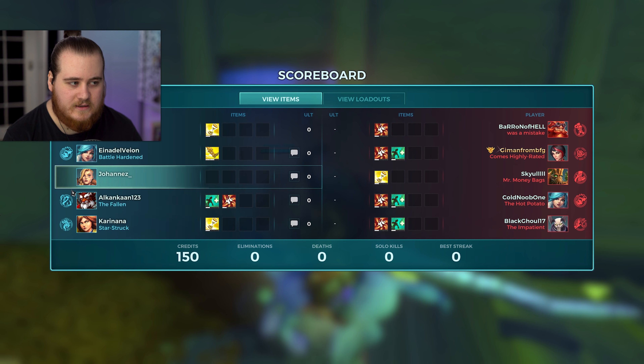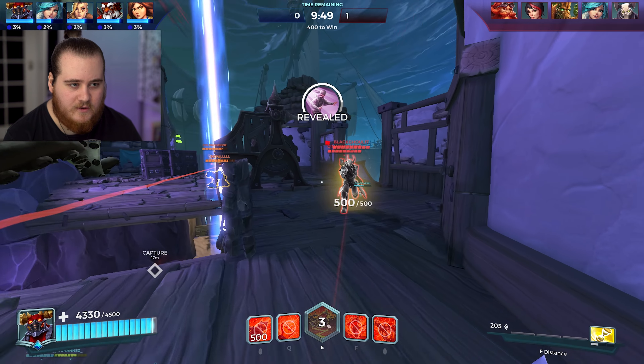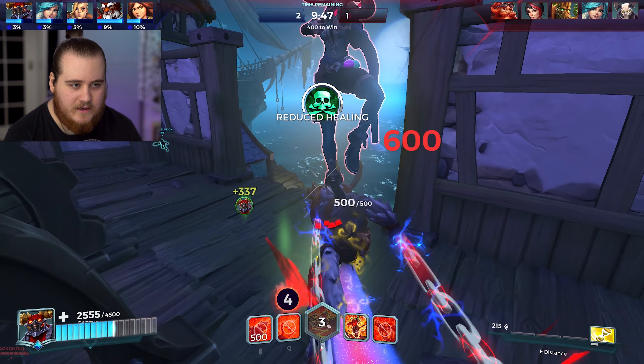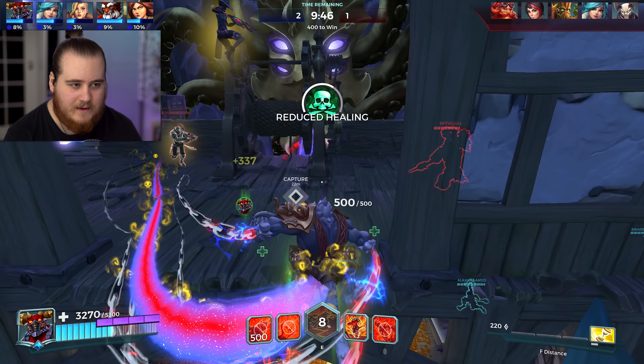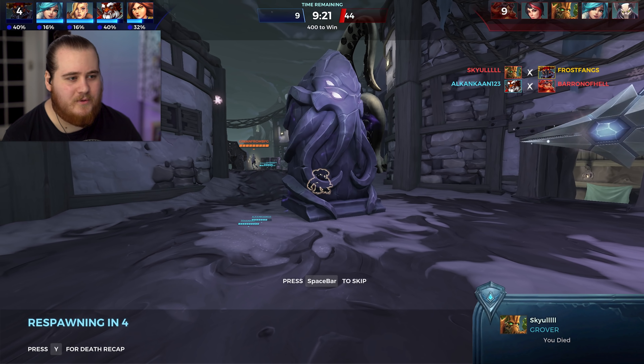For game one, we've got Onslaught Marauder's Port. We've got an EV, a Tyra, Fury, and a Tiberius. Against us is a Grover, a Vivian, an Andro, an EV, and a Barrick. We get countered really hard by the Grover and kind of by the EV because of her ultimate. Vivian and Andro not so much, neither does Barrick, but the Grover counter is a really hard one. I'm going to stick with the setup even though it's probably not the best choice here.